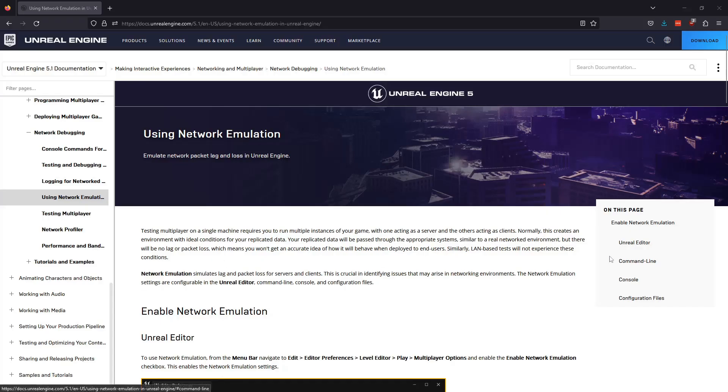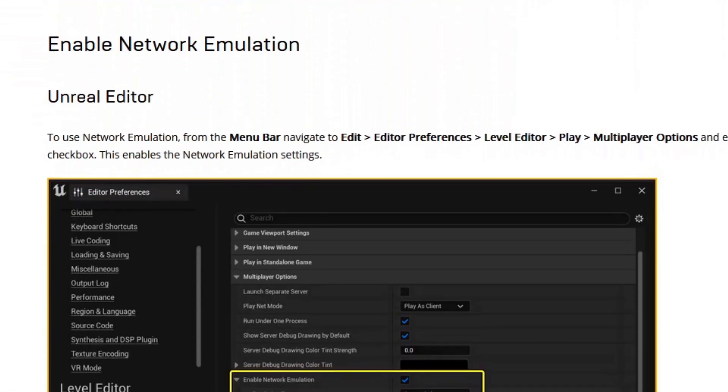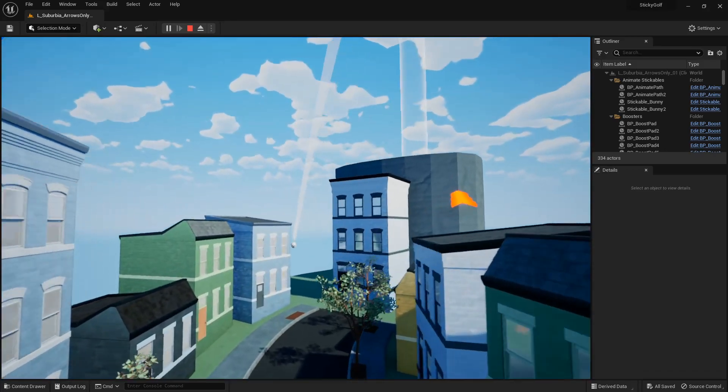Then I came across this page on the Unreal Engine wiki: network emulation. It seems worth checking, so let's turn it on. Okay, player one looks fine, that's good. Let's check out player two.